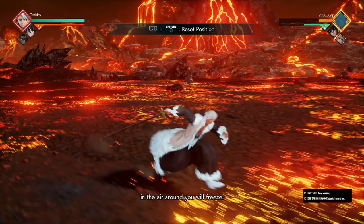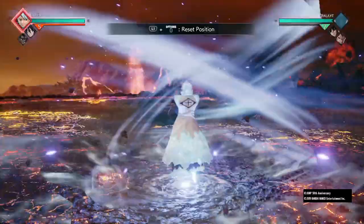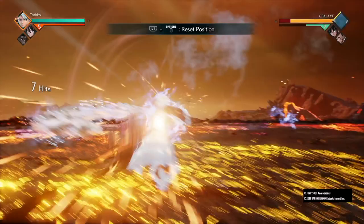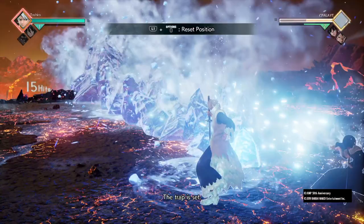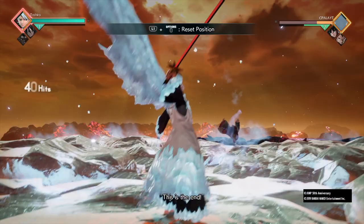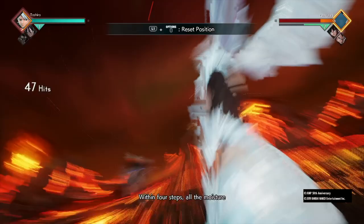Combo 14 version 2, awakened: five lights, three heavies, Six Point Formation, call Rukia, the second they hit the ground there goes the reset, then ultimate right away. Once the opponent hits the ground and Rukia freezes them, that's the reset. Look at this combo — 95 to 99 percent right there.